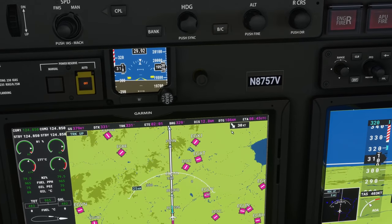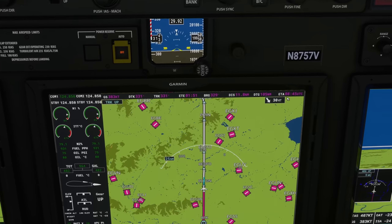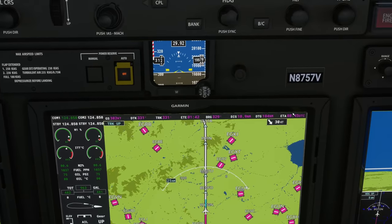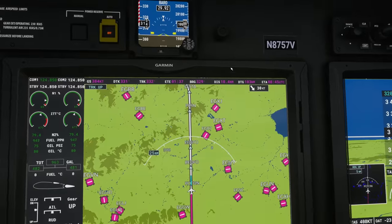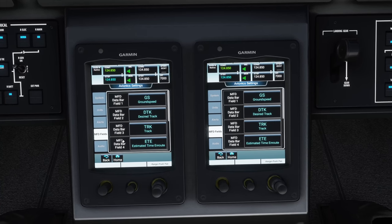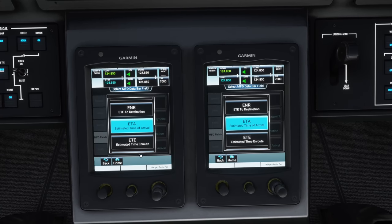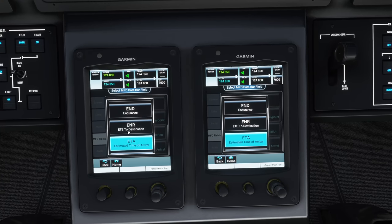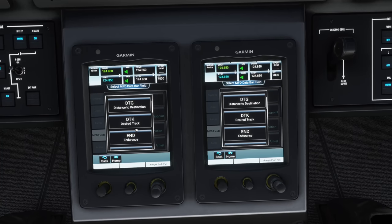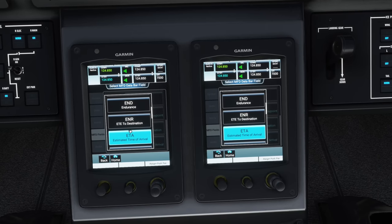Distance to go is 100 miles — ETA showing but that might be the next waypoint, not the destination. Let me show you how to configure the Working Title G3000 MFD display. You go to Utilities, then Avionics Settings, and you see Field 1, Field 2, Field 3. What I did was change one to DTG — distance to destination — and another to ETA. You have so many different options depending on what you want to track.